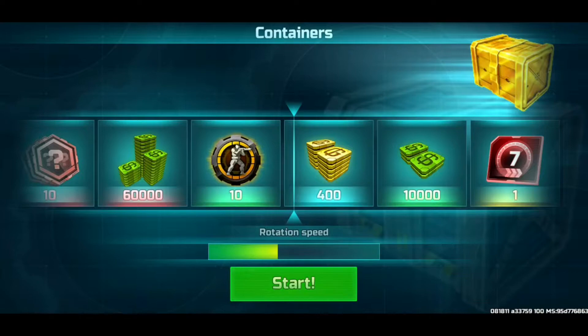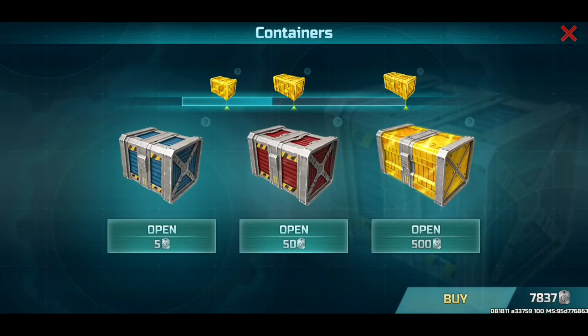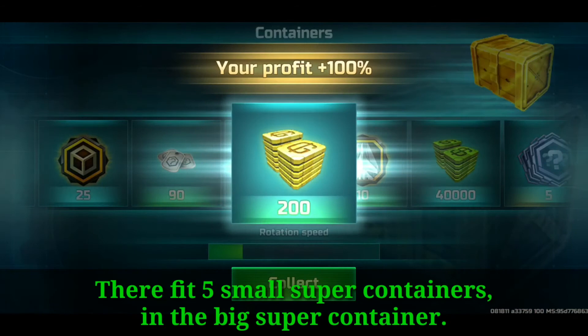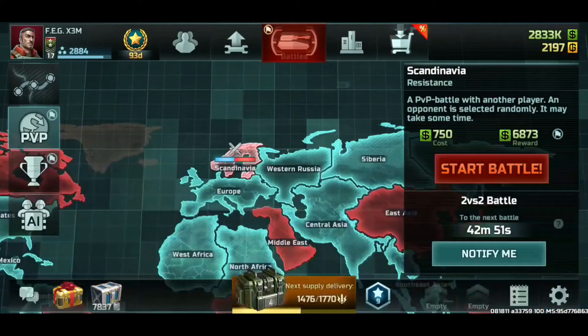I'm going to open another small super container — 40,000. And another small super container — yes! 1,000 gold, that's good. And another one of those small super containers. And the last one — I didn't count but I'll do so.